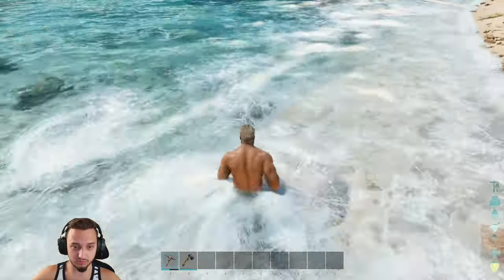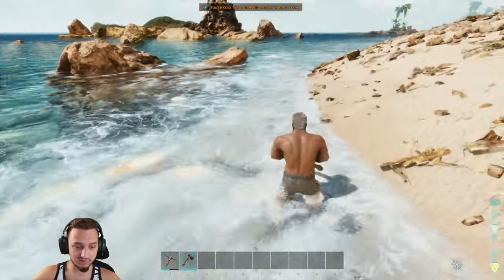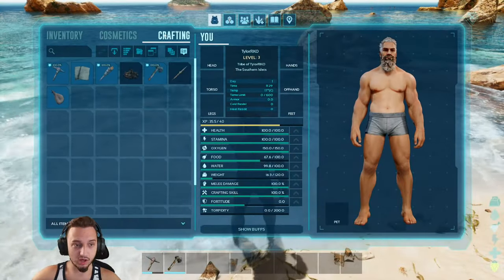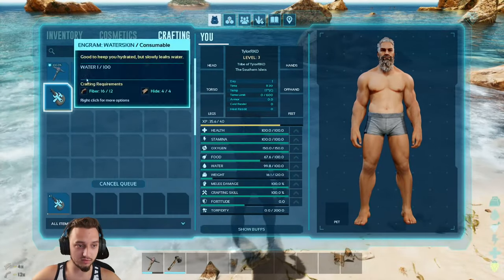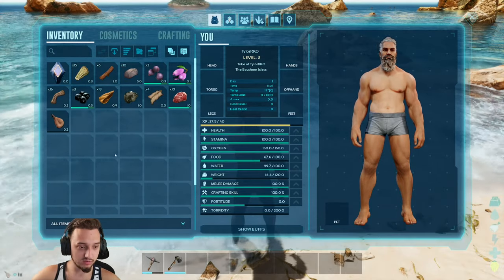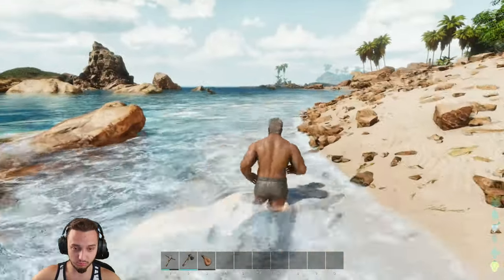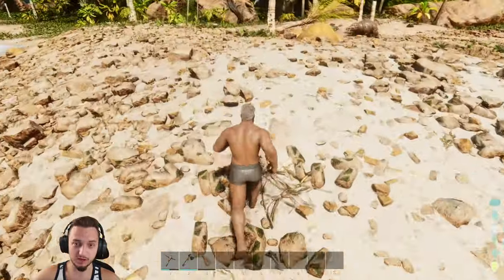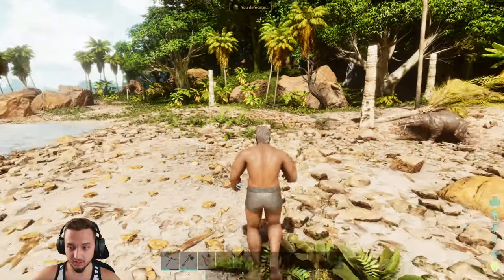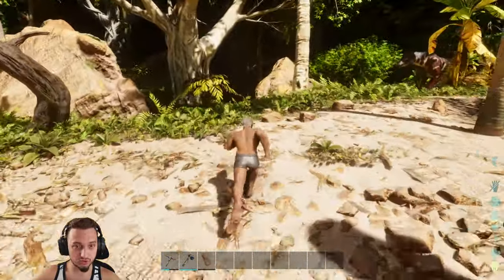Oh wow, these waves look awesome. Look at the effects when you're in there. I've seen a lot of videos of people working on making different things like game production, and I've seen a lot of Unreal Engine assets. It definitely reminds me of them when I jump in the water here, and the movement of the character looks very similar. The original Ark — I haven't played in a long time. I usually play with quite a few mods.